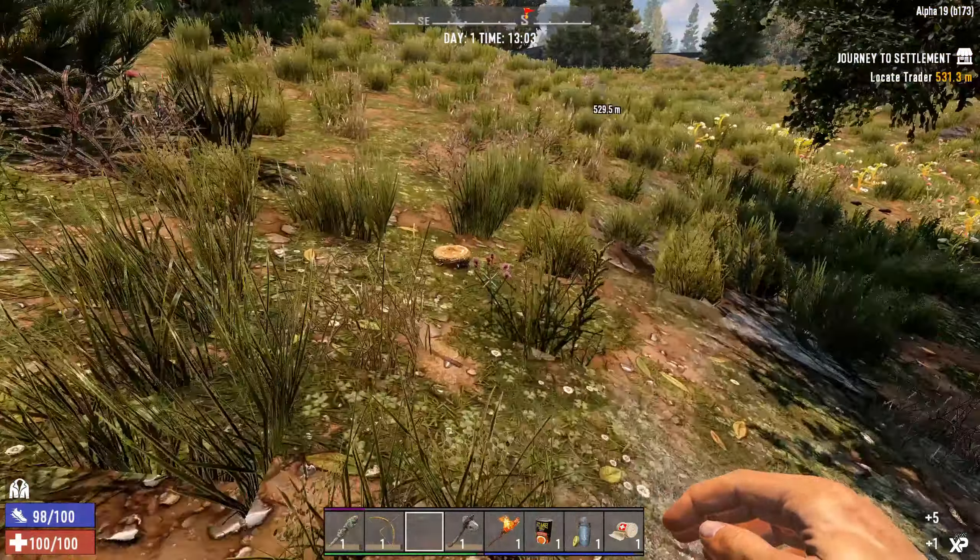Before night hits, run back to your ranger station. I'm back here — it's 20:51. It'll keep you safe through the night. This is a good time to arrange your inventory and check your experience bar. As you do things and progress, you get experience shown on the bottom right, you gain levels, and that's where you get skill points.